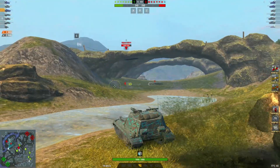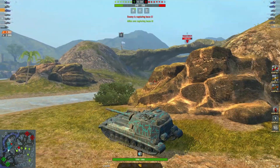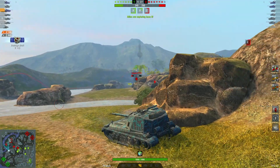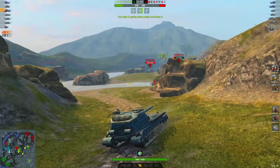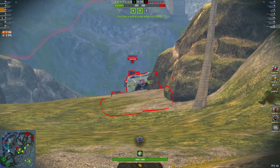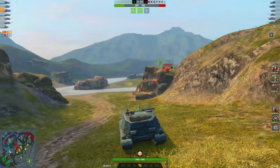Just trying to get out of here — all the mediums and lights have run off and left him. And that's 2,442 damage — nice shot on the Leopard, 2,146 damage, 2,440 blocked. Nice job — oh, another beautiful block there. Waiting for the shot. Nicely done: 2,742 damage, 3,370 blocked.